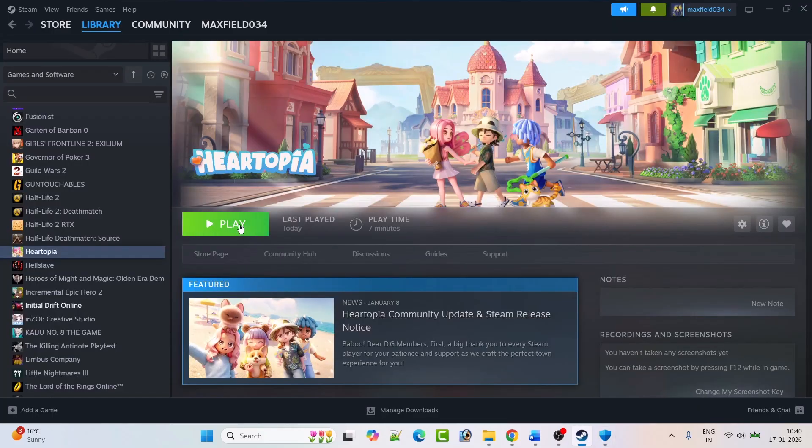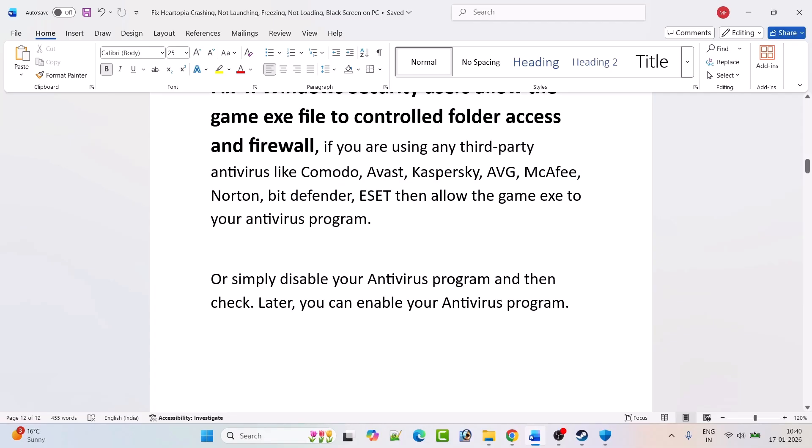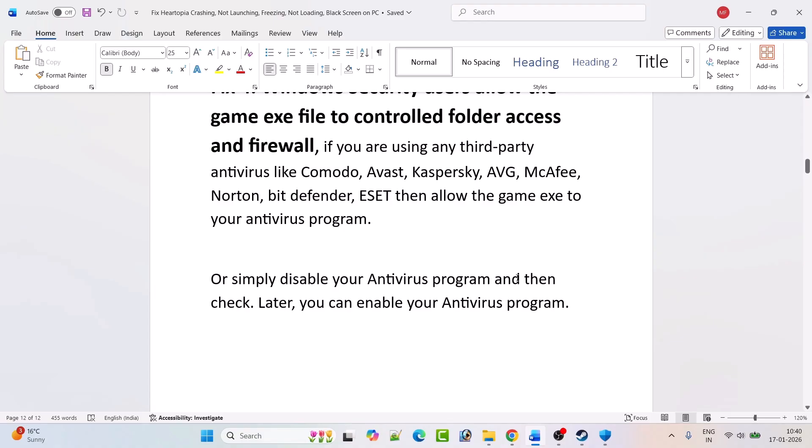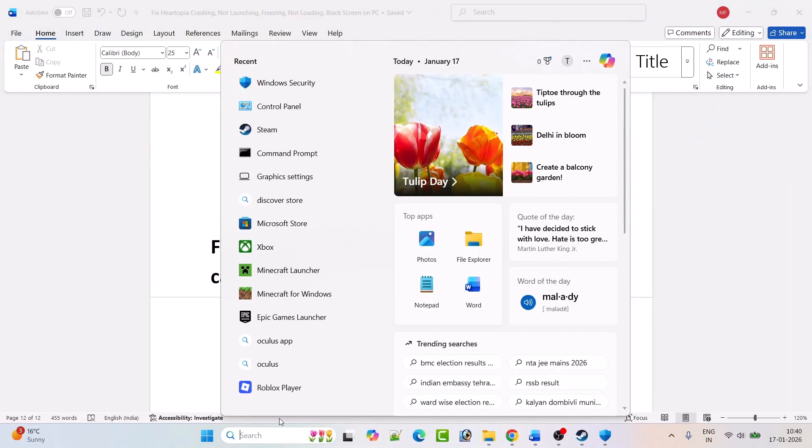Launch the game and check. If you're using any third-party antivirus such as Comodo, Avast, Kaspersky, AVG, McAfee, Norton, Bitdefender, or ESET, allow the game exe in your antivirus program as well. Or you can simply disable your antivirus, check the game, and then re-enable it afterward.